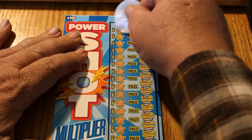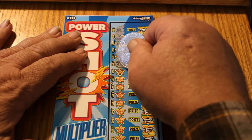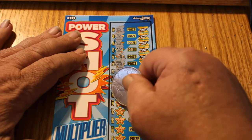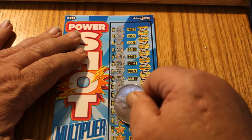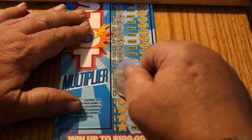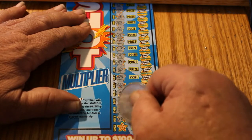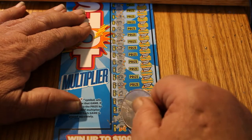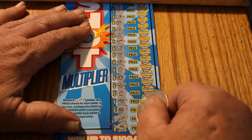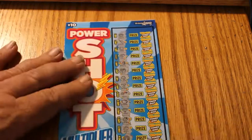Ticket 032: a crown, a wishbone, horseshoe, gold bar, vault, chest, a four-leaf clover, a seven, a key, a piggy bank, a diamond, a ladybug, a nugget, a rainbow, coin, cherry, wallet, bank — and a lightning bolt at almost the very end. Let's see what the lightning bolt has for us. We have a $10, but no multiplier, so we break even. That is better than the alternative, which is nothing.